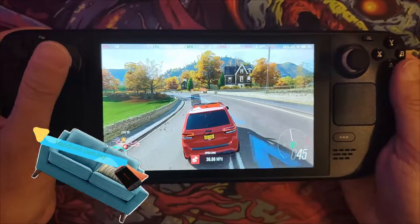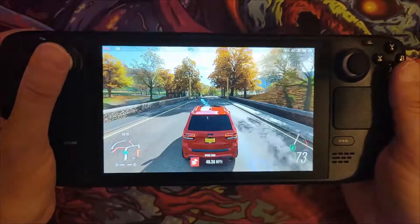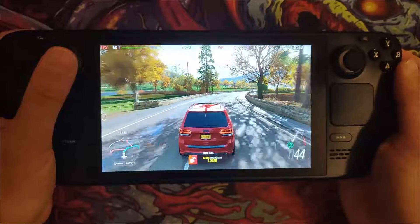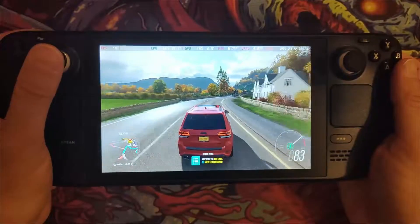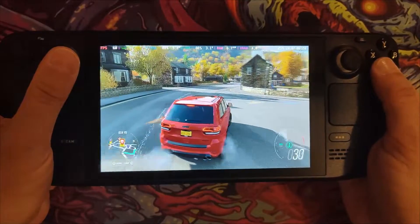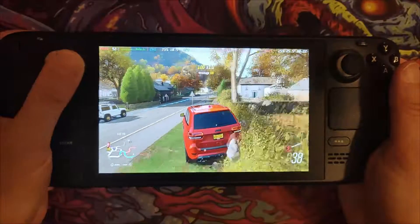Welcome back to the channel. This is a new Forza Horizon 4 settings video for the Steam Deck. In my last video I promised 60fps, but unfortunately I can't promise a stock standard 60fps at high settings anymore. The version of SteamOS and Proton versions that have come out since my last video — which was around Christmas time last year — have changed things.